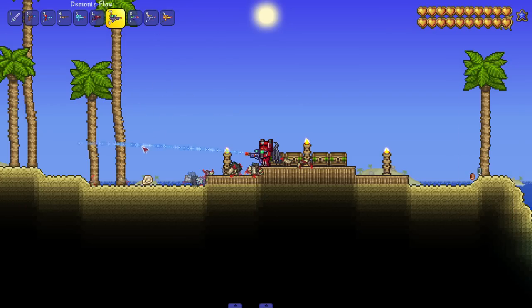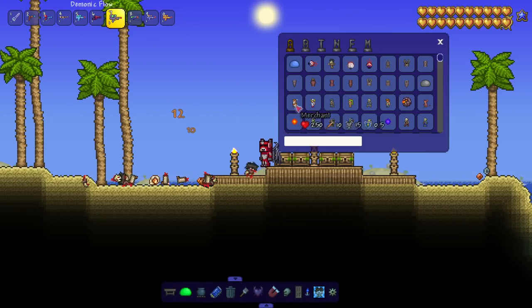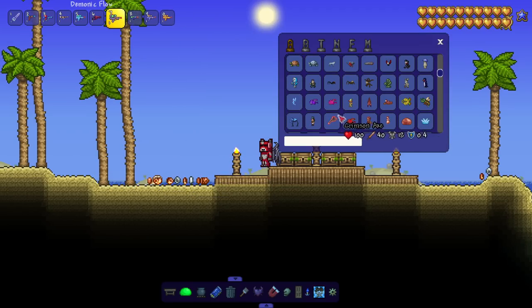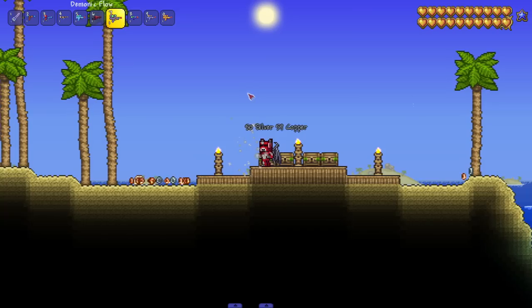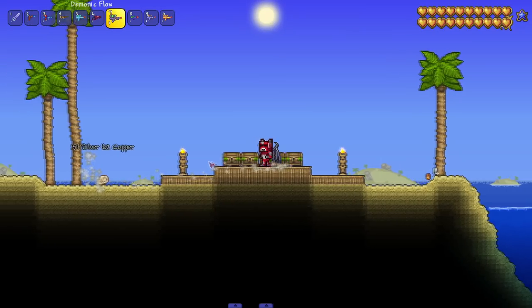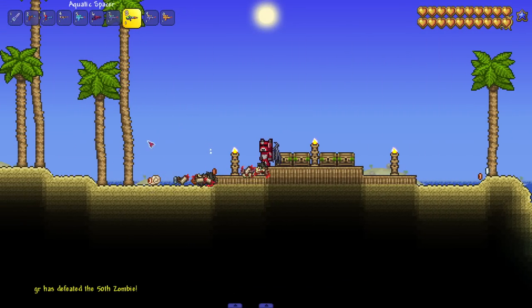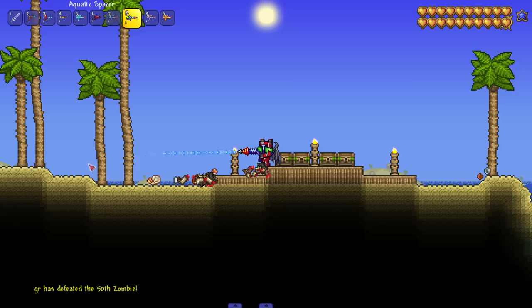Next up, Demonic Flow — spawns an additional stream of water upon impact, so you need to hit an enemy to see it. This reminds me of the Influx Waver: it spawns projectiles that shoot at the enemy. That's exactly what Demonic Flow is reminding me of. Let's see a couple more shots — very nice.